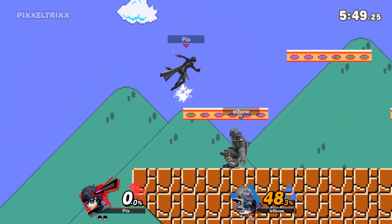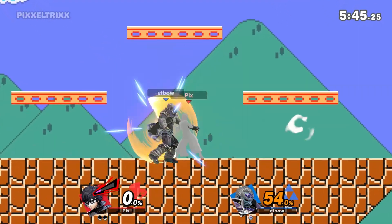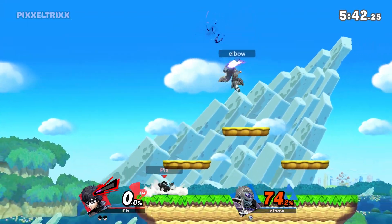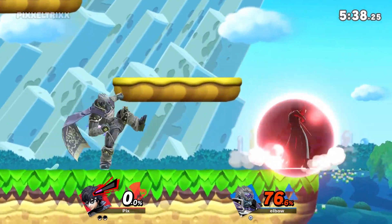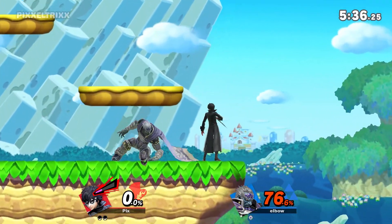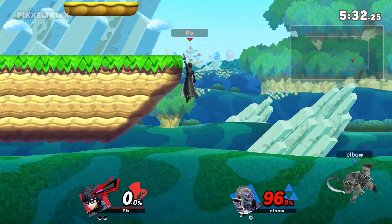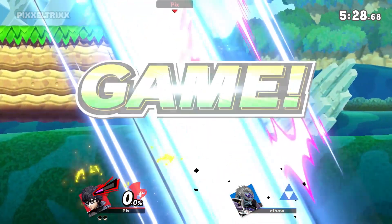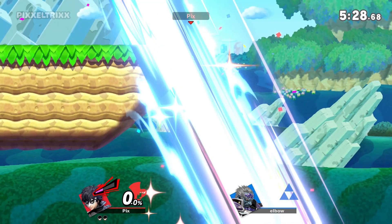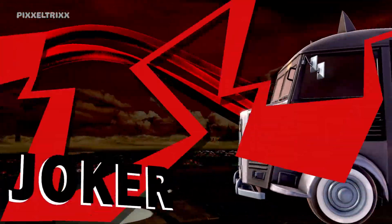I don't think his down air actually has a meteor spike in normal form. Down throw combos, and I believe up throw combos too — I've seen a bunch of Joker players using up throw, but I was getting way more use out of down throw and then they started doing it after I did that. Apparently you can go up throw up air too.